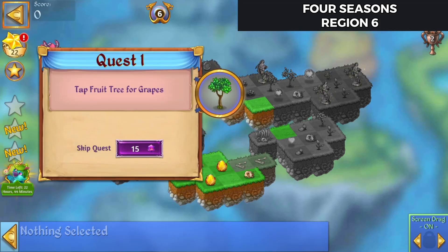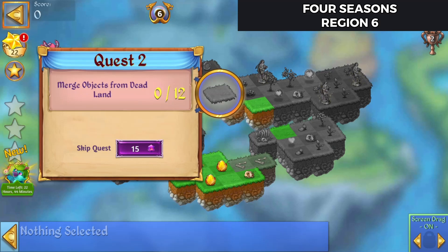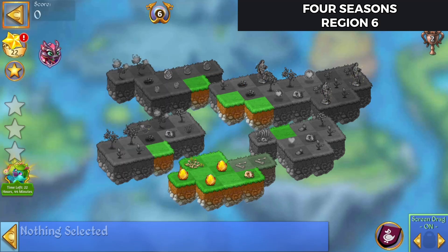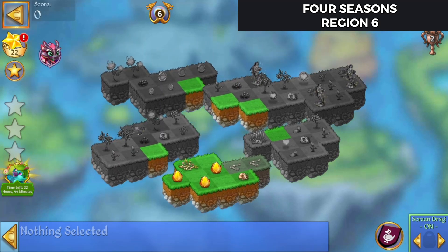We will also need to, in the process, tap fruit trees for grapes, merge objects on shadowed land 12 times, and harvest from a brilliant life flower. Alright, let's get to it.